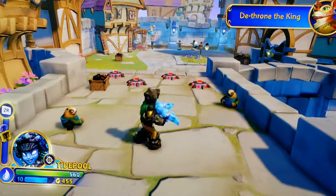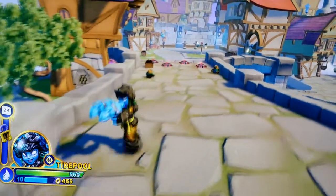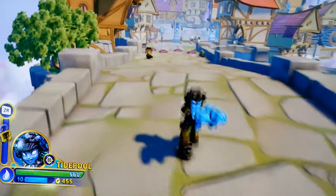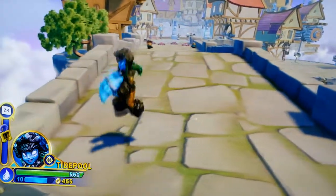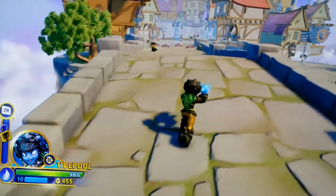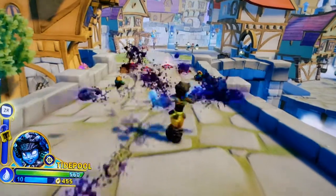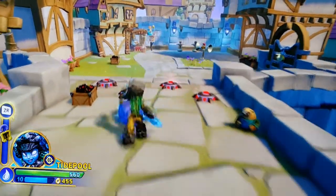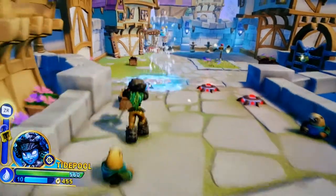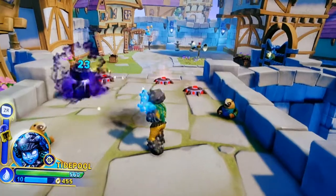Okay, so there are mines right there. Let's see what's back here - I always go backwards first. That's as far back as it goes and there doesn't appear to be anything over here, so let's destroy some mines. Can I destroy these mines or do I have to jump over them? Yes, I can destroy them!